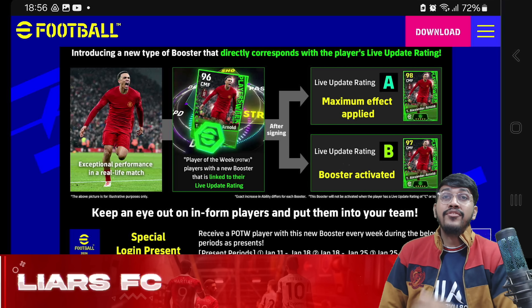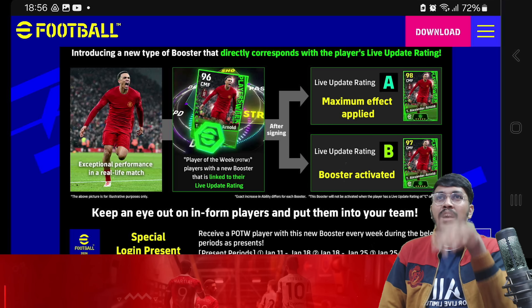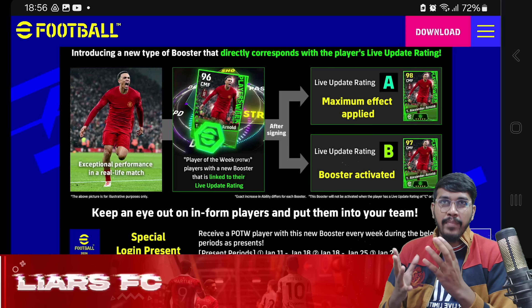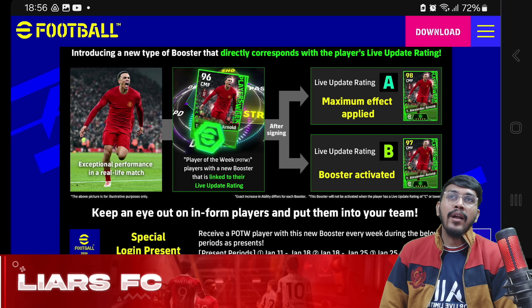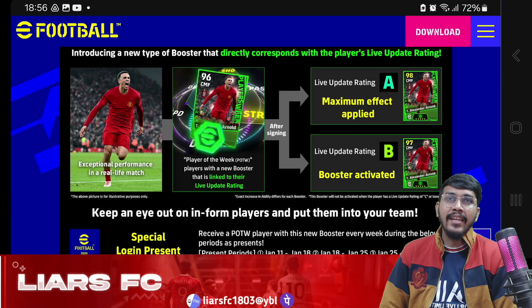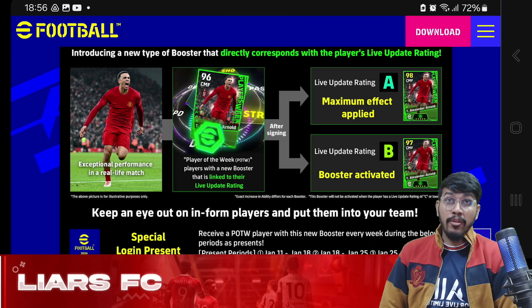On the second or third week you can also get the Trent Alexander-Arnold card for free, which is a booster Player of the Week card. The booster gets activated with the live update after signing the player: if the player's live update rating is A, he'll get a maximum boost; if it's B, he'll get a boost but not as high as A; if the live update is C or lower, the booster will not be activated.